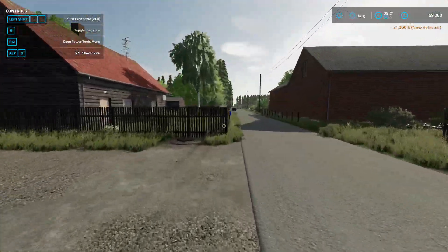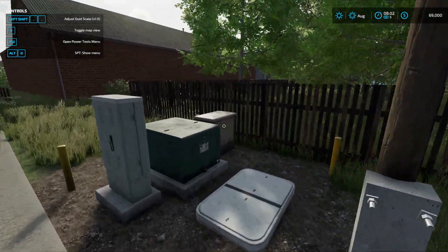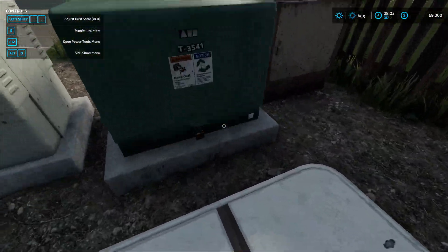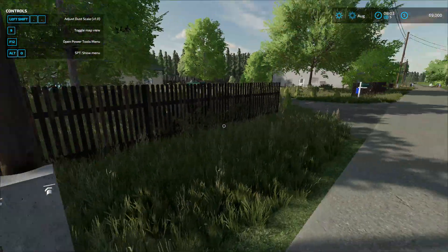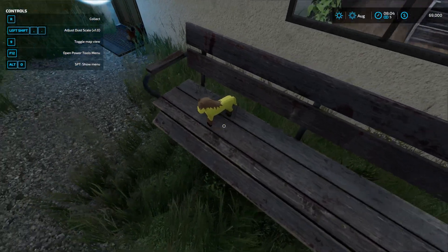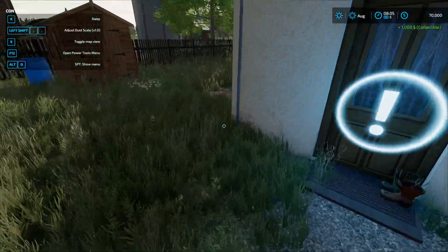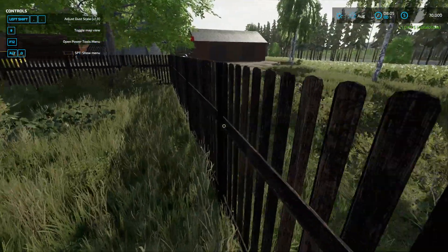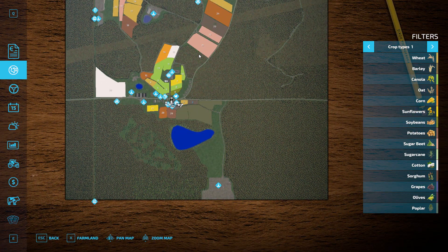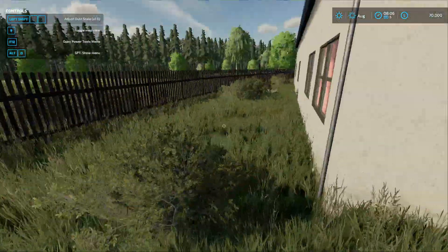Getting the vibe that this is an American style map, but that's all right. Here's our house — oh, we have a little pony there. I'm guessing it's mainly a logging map, and that's a lot of trees. That's a lot of trees. Looks like our shop is right over here.